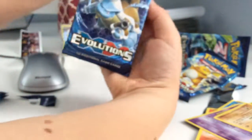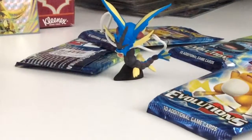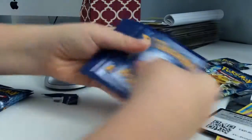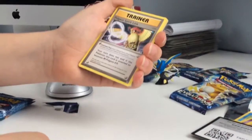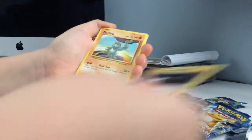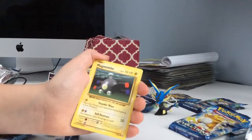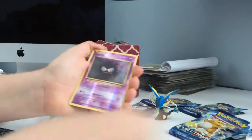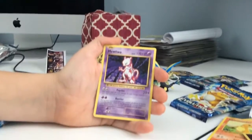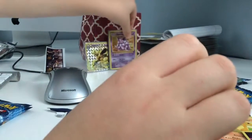Now we're going to the Blastoise packs. Before we do this, let's take a moment to observe that Gyarados over there. Here's the code. 1, 2, 3, swap. We have a Trainer Pidgeot Spirit Link, a Trainer Blastoise Spirit Link, a Trainer Energy Retrieval, a Machamp, a Growlithe, a Water Energy, a Magnemite, a Charmander, a Holo Gastly, and a Mewtwo! Look at that. Some of them are the same cards.